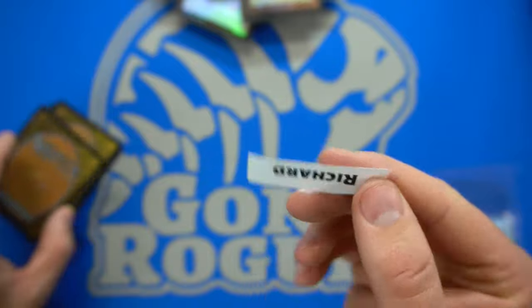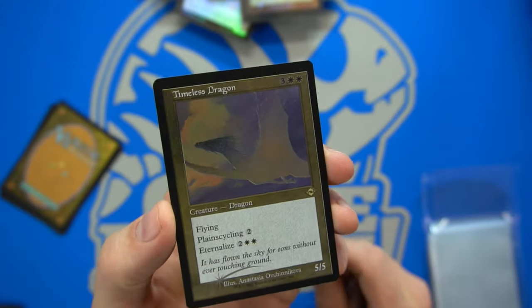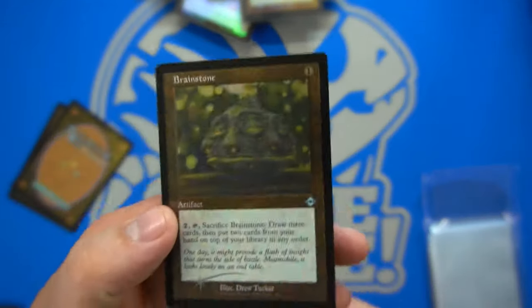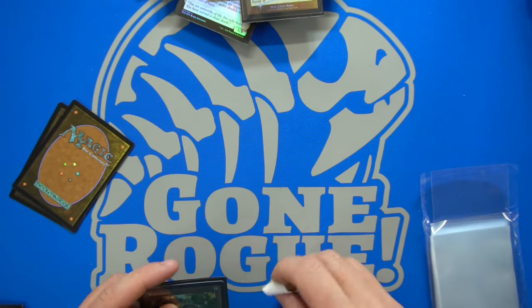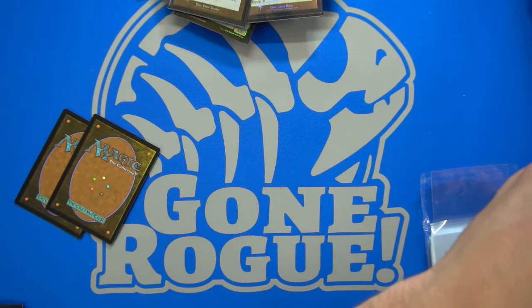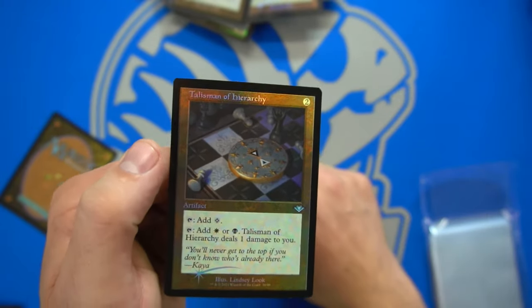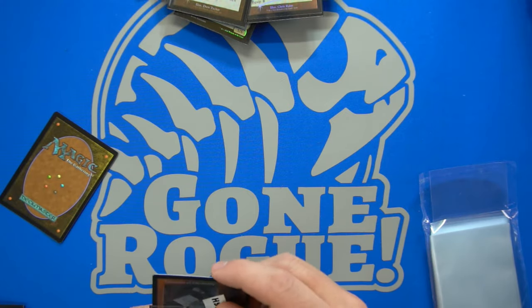Richard gets a Timeless Dragon in etched foiling — it cycles for a Plains and you can eternalize it for a 5/5 or 4/4, I don't even know anymore. Jose gets a Brainstone in etched retro. Mertesh gets the Talisman of Hierarchy — these will age well. This was from the original Modern Horizons and they brought it into this one. It should age really well in retro fitting. Next up we have Donnie with a Wary Old World card.